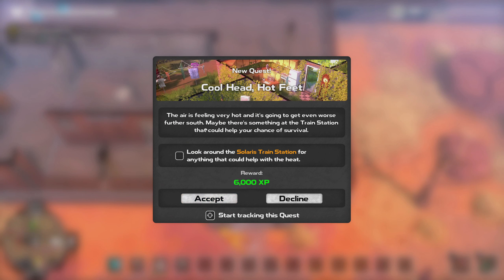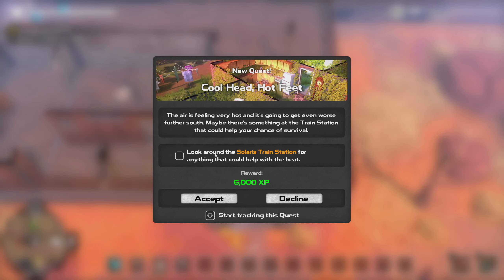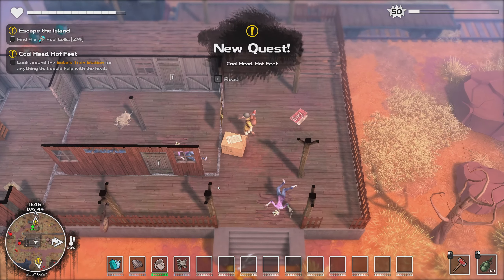The air is feeling very hot and it's going to get even worse further south. Maybe there's something at the train station that could help your chance of survival. Look around the Solaris train station for anything that could help with the heat. Interesting.